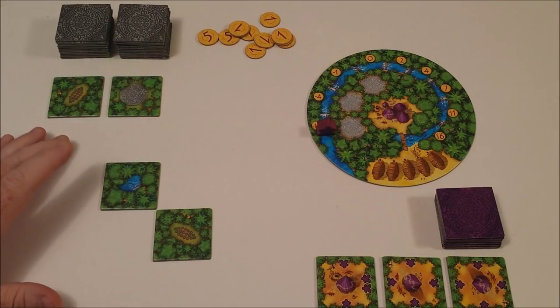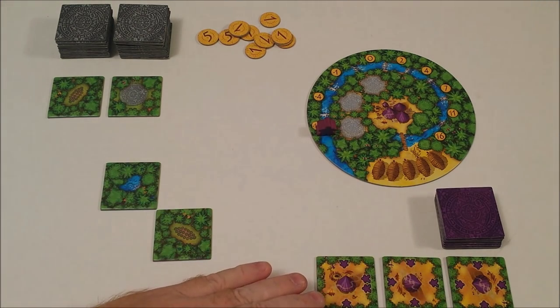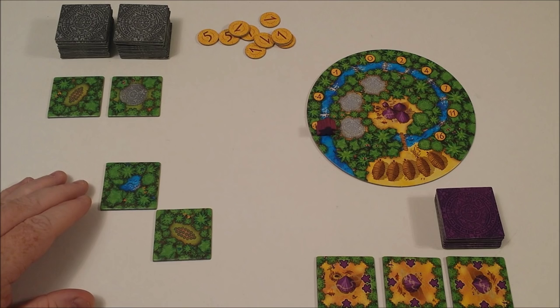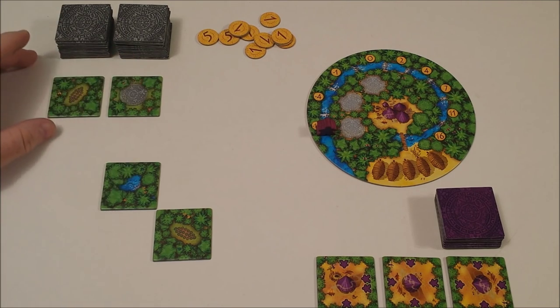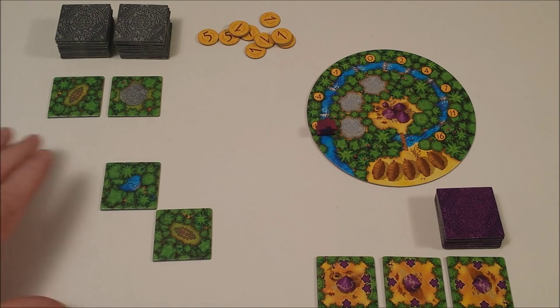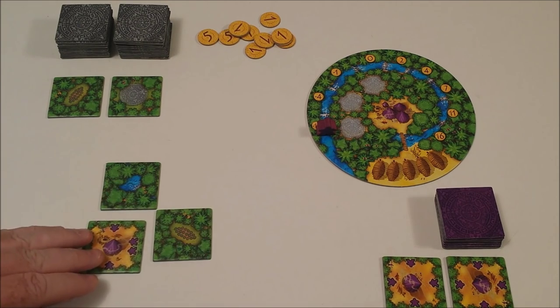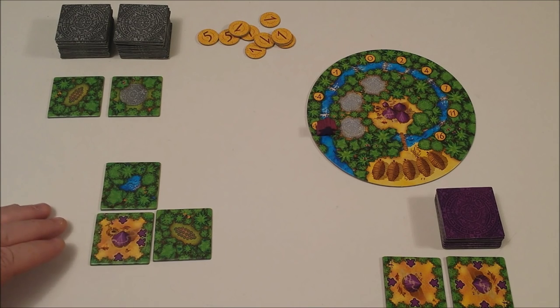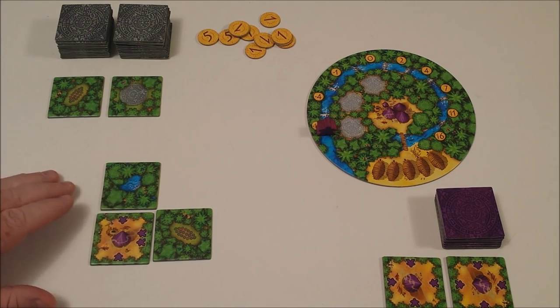At the start of the game, each player shuffles their tiles and draws three. You place two random jungle tiles in the middle of the play area and draw two from the stacks — they'll be placed next as the board expands. You're basically going to be building a checkerboard as each person places a tile.